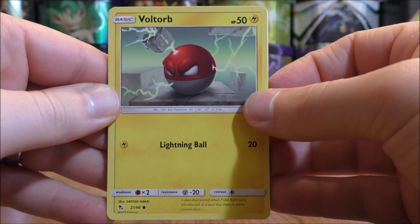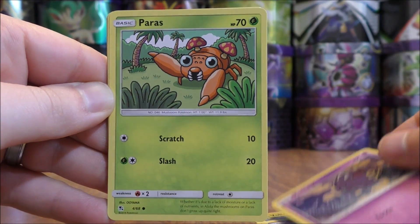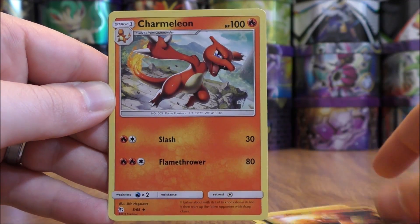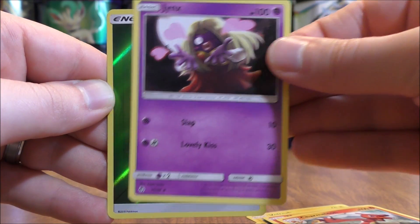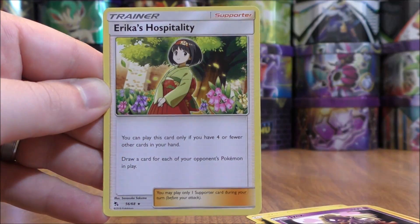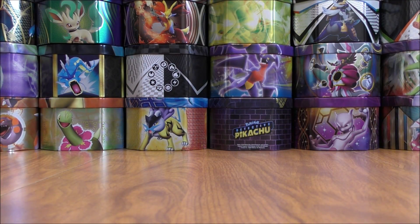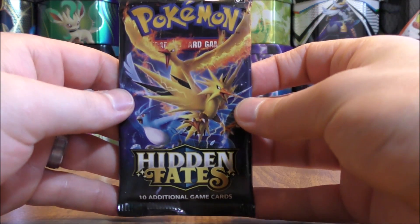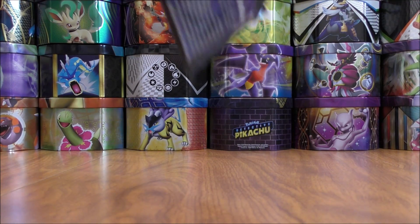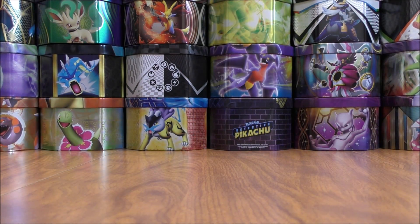Voltorb is the first card in this pack: Pikachu, Ekans, Koffing, Paras, Water-type Energy, Magmar, Charmeleon, Jynx. Reverse Holo — a Grass Energy. I really like these Holo Energy cards. Final card is an Erica's Hospitality — that is a great card for draw support. About halfway through this 12 booster pack opening. Hoping the pulls pick up a little bit — not much so far.